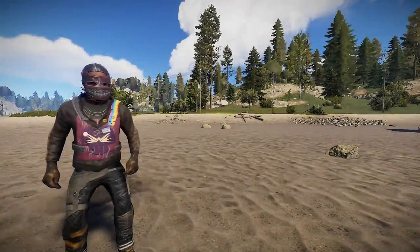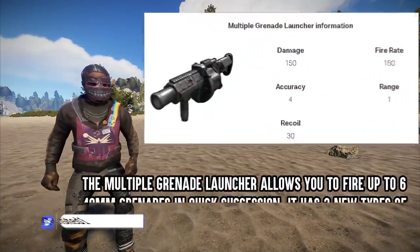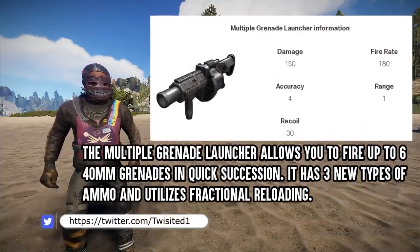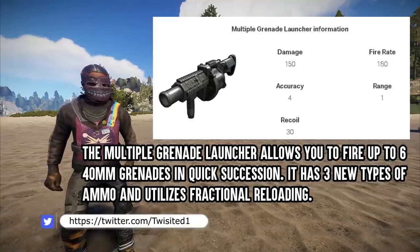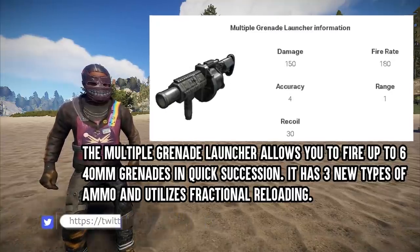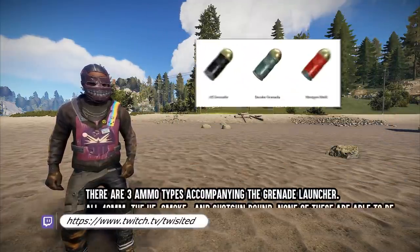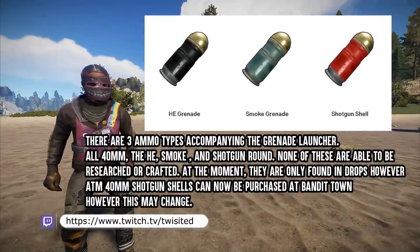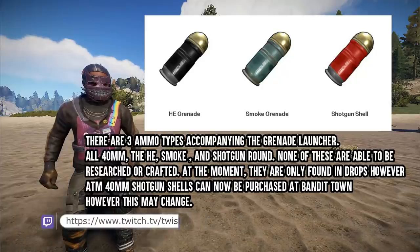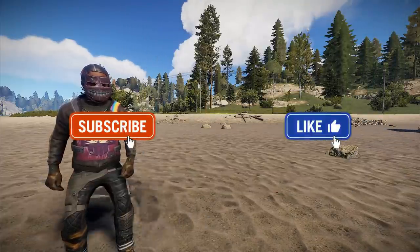Hi and welcome back. Now if you have been living under a rock for the last three weeks and unaware, the multiple grenade launcher is coming to Rust. To get this you have to basically get it from a drop, or I've been told the heavy scientists. Ammunition is exactly the same, apart from at the moment on staging you can get the shotgun rounds via the bandits.